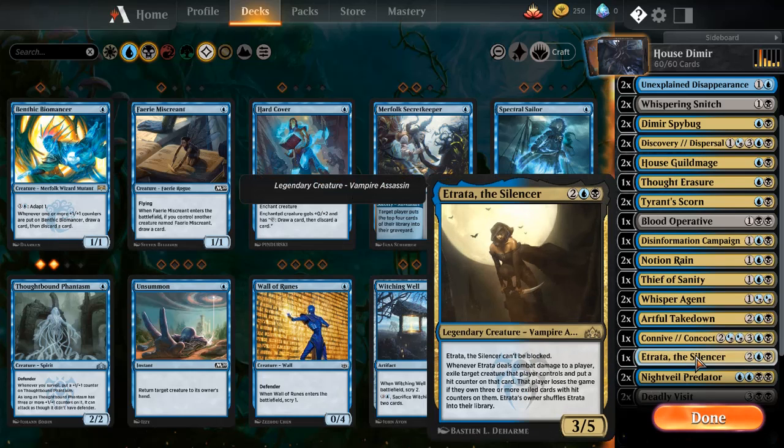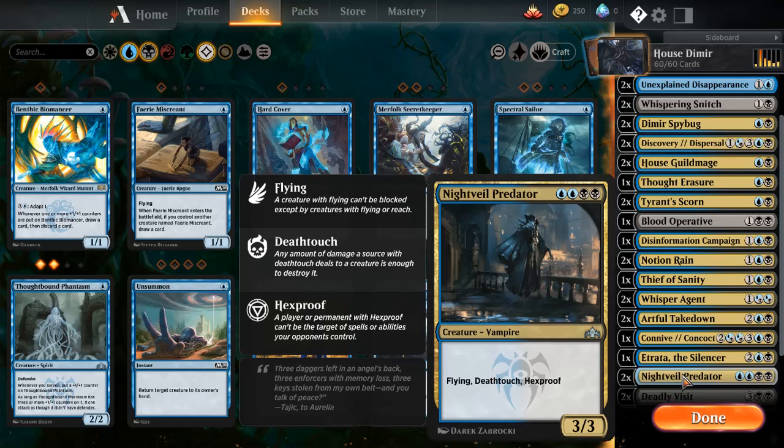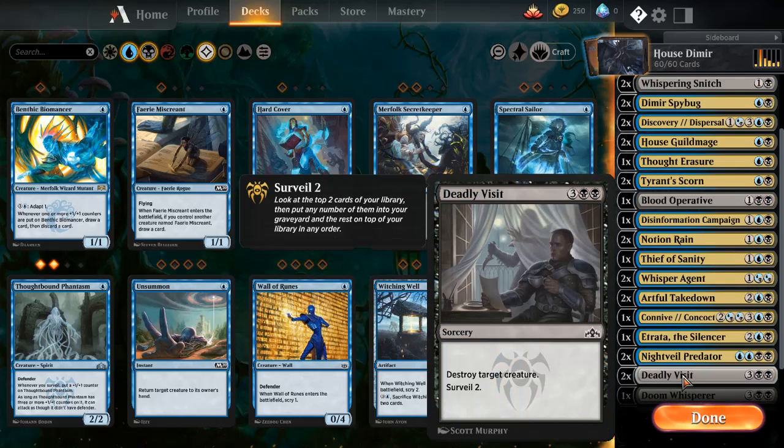Because she has Flying, Deathtouch, and Hexproof — it's annoying. It's four mana, but it's a 3/3 with Flying, Deathtouch, and Hexproof. It's insane.